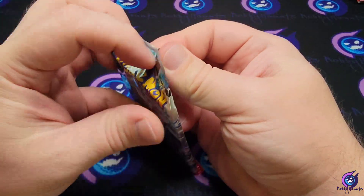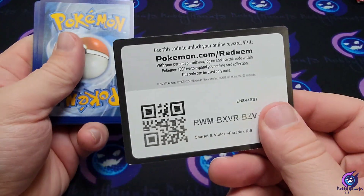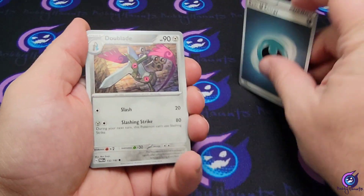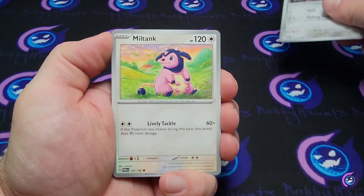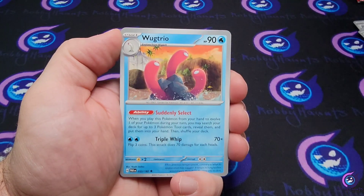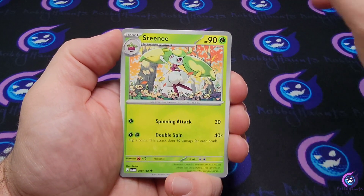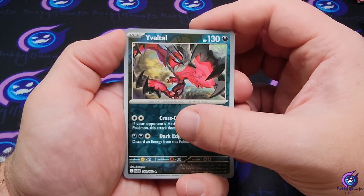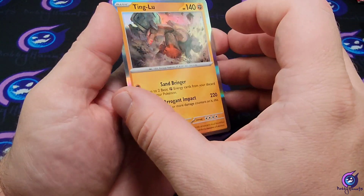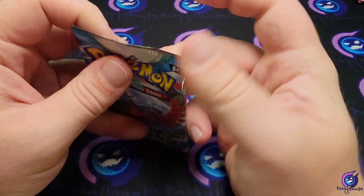Third pack — code card. Energy, Dudunsparce, Miltank, Wimpod, Plusle, Wugtrio, Techno Radar, Steenee, Yveltal reverse, Yveltal reverse, Tandemaus reverse, and a Ting-Lu holographic. Alright, one three-pack blister down, one more to go.